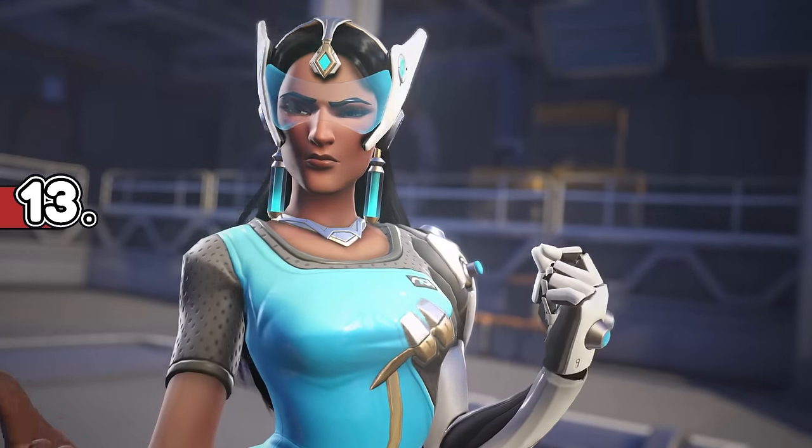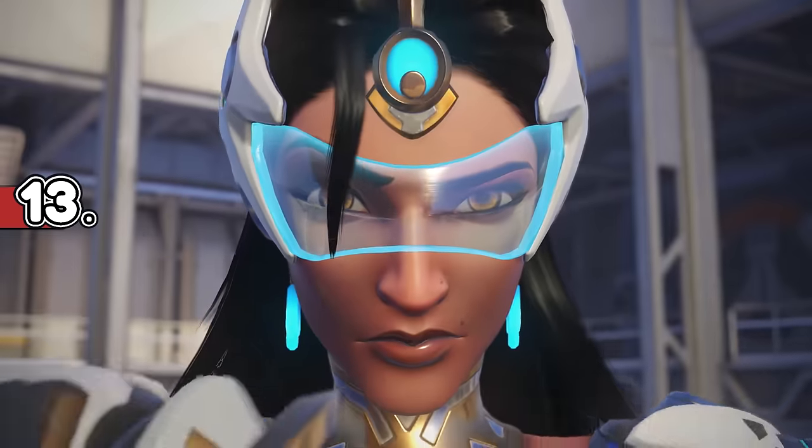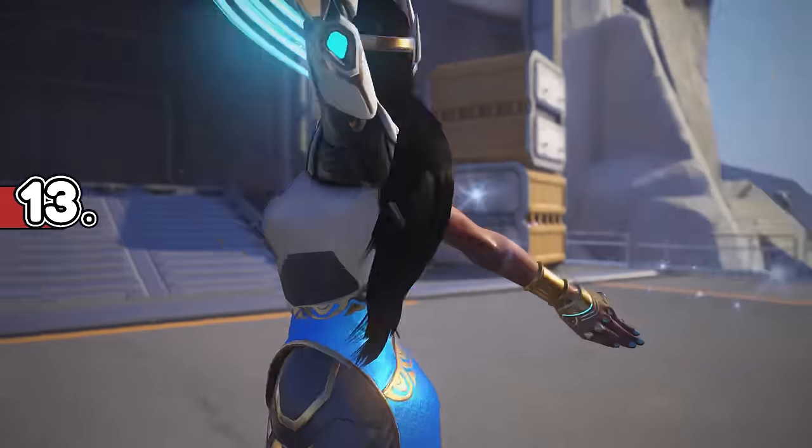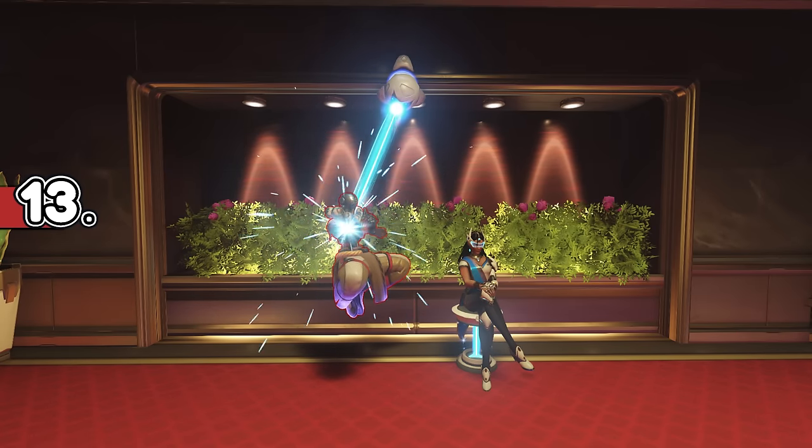Symmetra's personality in Overwatch 1 often revolved around structure, order, and being a perfectionist. This makes the tiny strand of hair in her Overwatch 2 redesign really cool, because it shows that she's grown past that and is allowing herself to embrace her flaws.